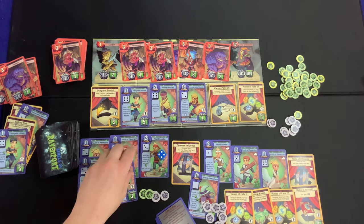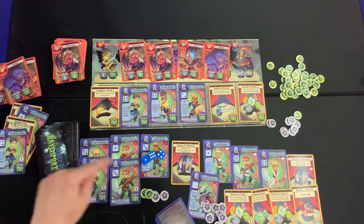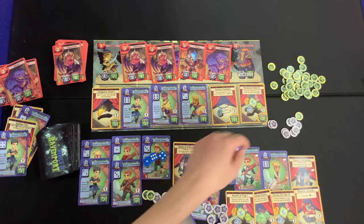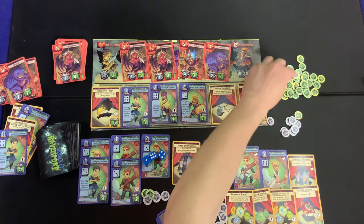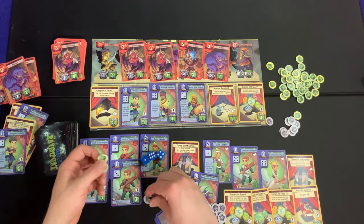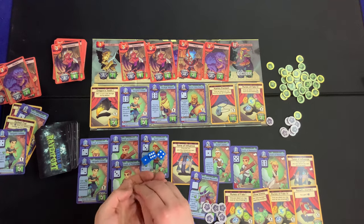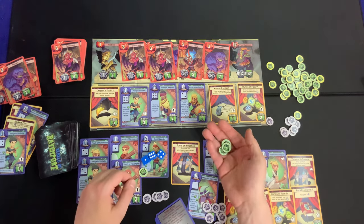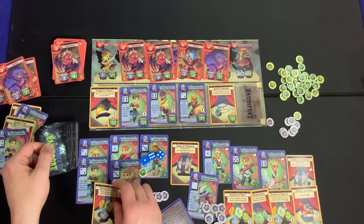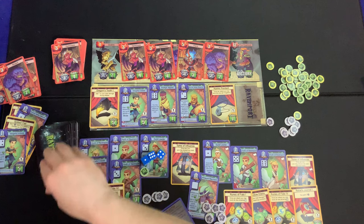Over here the other player goes for the Goblin and hits the one, dealing one damage. This player is on tilt. They now have four bucks and buy the Runes of Fate, letting them reroll sixes — very powerful since they don't hit on sixes. They plan to go after the Demoness next turn. The opponent discards the Dragon's Tooth from the board — a solid discard move.